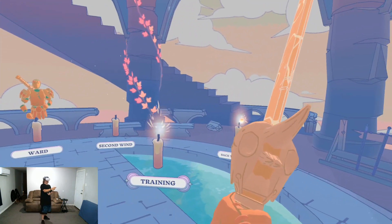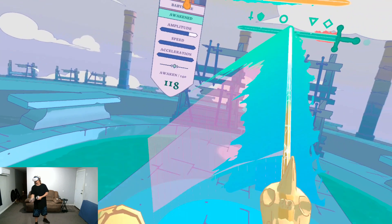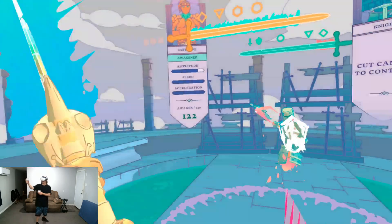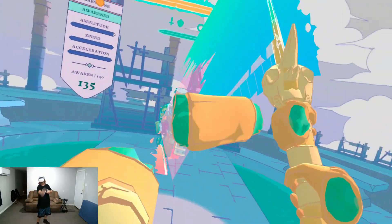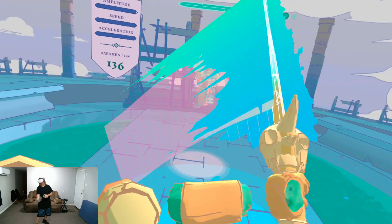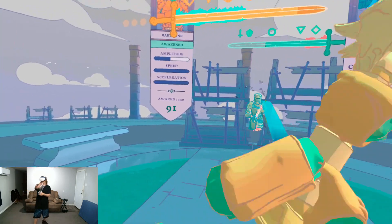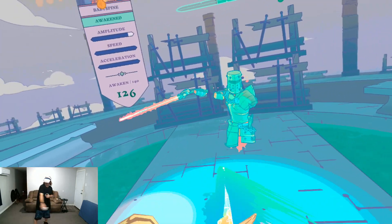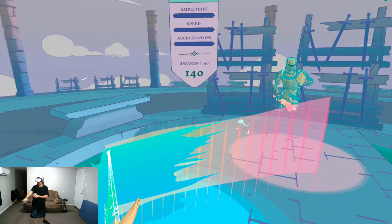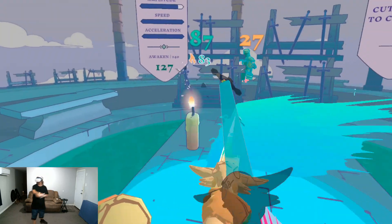Let's jump into the training mode and really show you the meters and take a more in-depth look at the Barbarian. So speed, acceleration, and amplitude — let's try to maximize those. Amplitude is kind of like the wavelength motions of your sword, and as long as you're keeping that at the proper acceleration and speed in combination with the proper wavelength, you can get fairly high Awaken. While the Barb may only have a max of 140, they do have the second highest HP in the game.